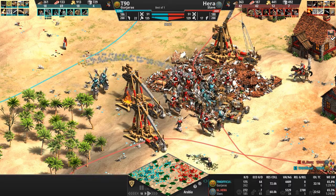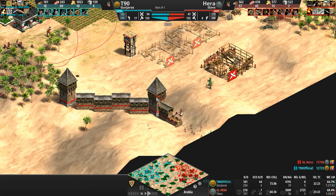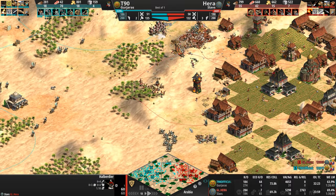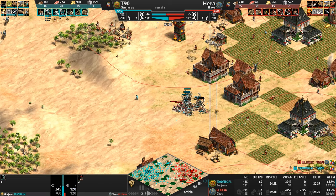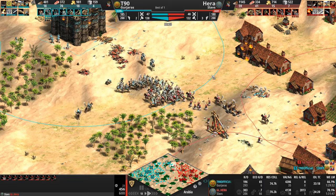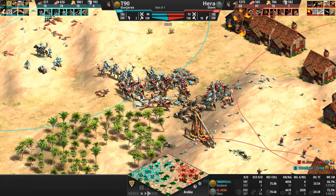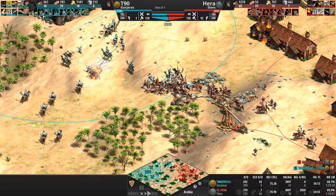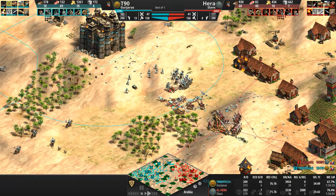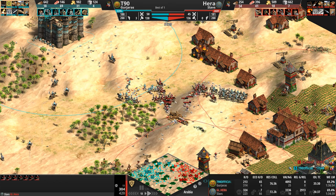T90 going straight for this — all the raiding around the map appears to be winding down, except T90 still has a few Hussars. One Halberdier, one champion Halberdier has cleaned up reinforcing Siege Onagers. T90 has discovered that Hera has to make his way north with his Onagers, and now he's inserting his Hussars into the reinforcing path, catching out individual Siege Onagers. The Bombard Cannon to the left doing what it can, but the players disengage. Hera is now Trebless in Seattle, whereas his opponent has one BBC and one Treb.